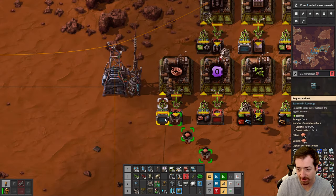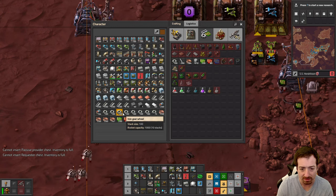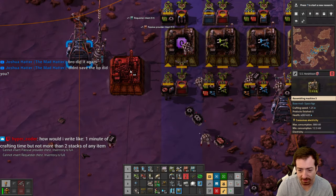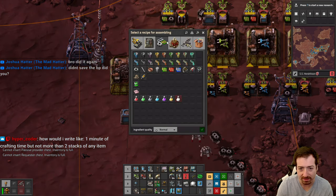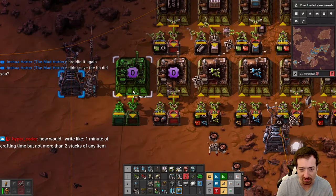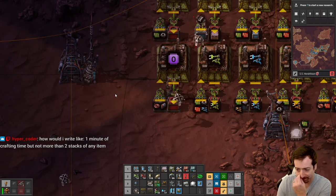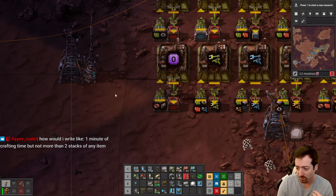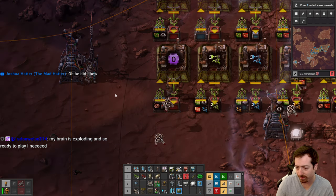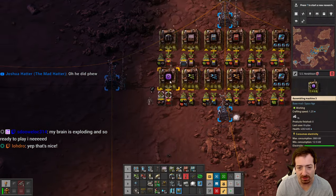Let's find an example of something that crafts really fast — like steam engines? Yeah, steam engines probably break the bank. So that's 750 iron plates with the normal click. But if I do steam engines now — boom! Oh my goodness, it's beautiful. Basically that's one minute of crafting time but not more than one stack of items. So that's parameterized blueprints. We did save it — let me put it in the book.